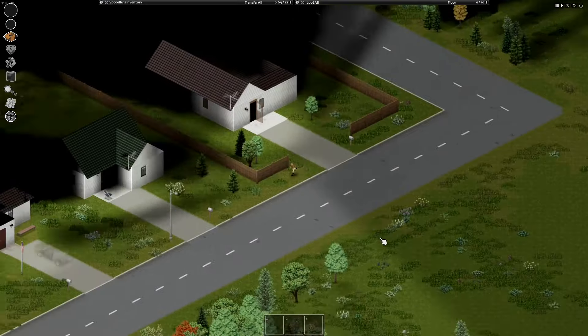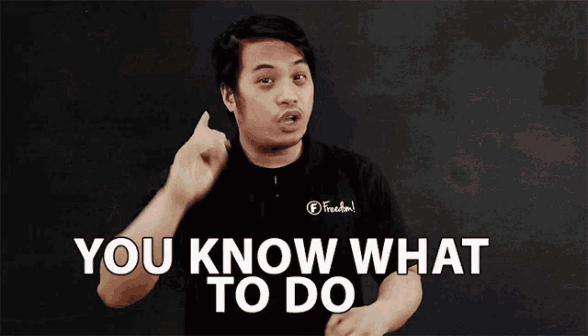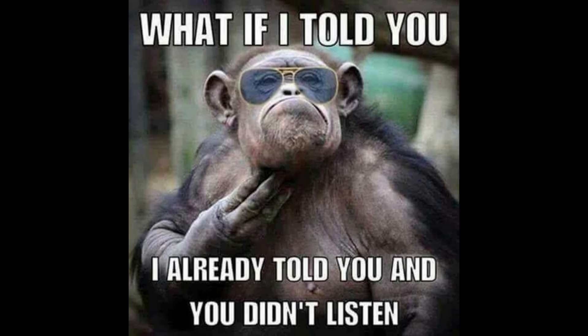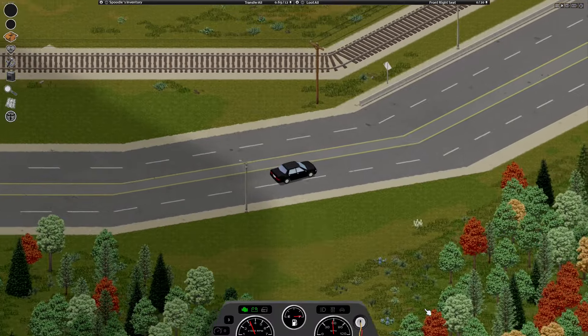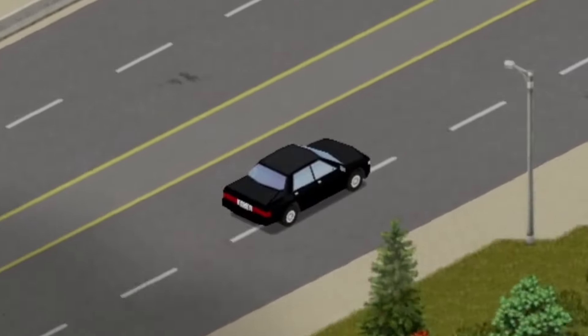Burglar occupation, find a car, go to one of these two gas pumps to fuel up, and then drive up the main road by Muldraugh. Then just keep following this main road until you get to the West Point train car intersection. And you know what to do from there — the exact same thing I told you to do 30 seconds ago. It's the exact same method of getting to Louisville, just a little longer of a drive because you didn't want to deal with the West Point hordes.